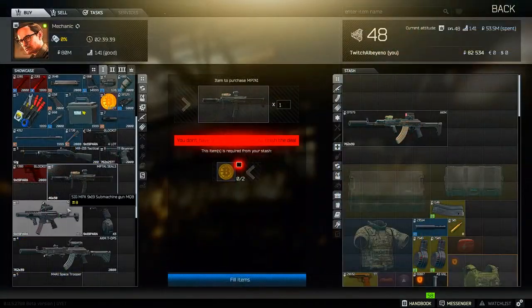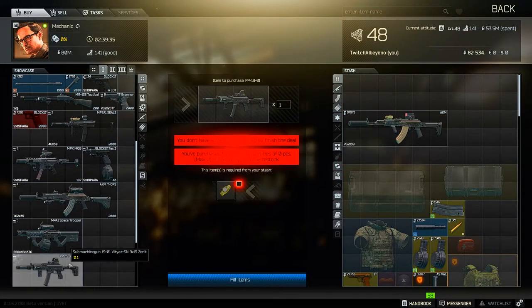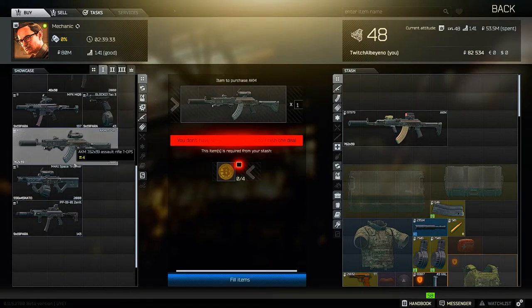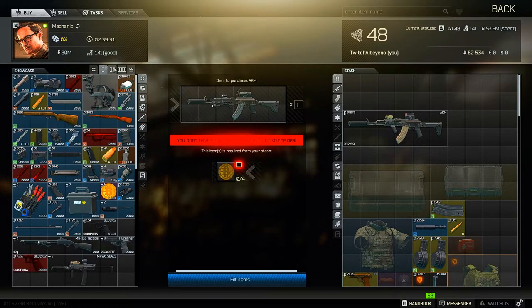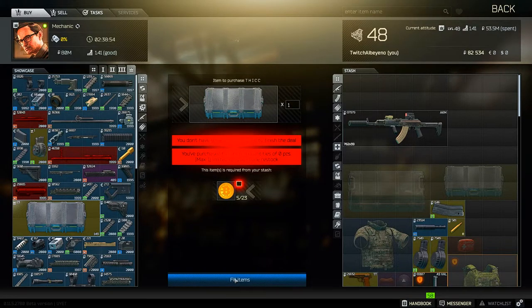Do not — I repeat — do not spend your rarely found Bitcoin on guns from early level Mechanic. As a newer player, it is very important to hoard them so that once you unlock higher trading levels with Mechanic, you can trade them for cases to help maximize your stash size.